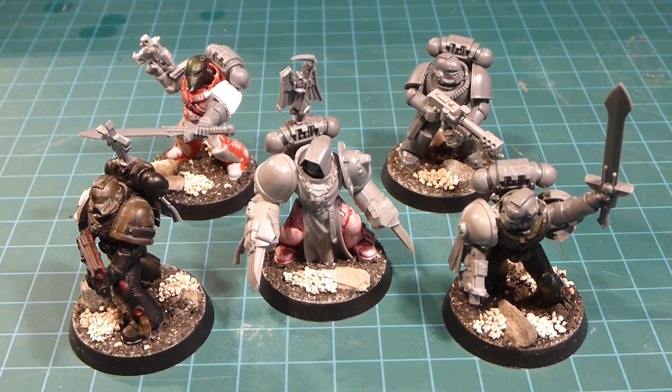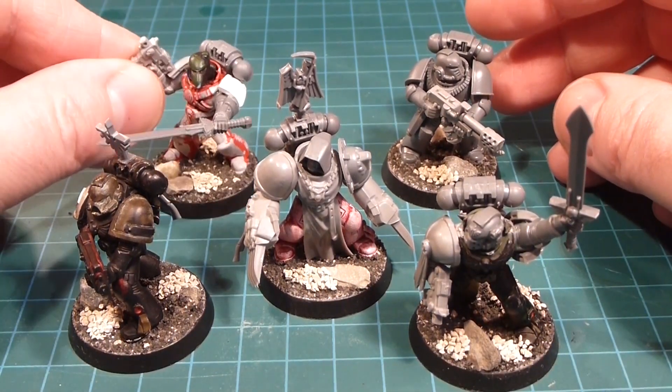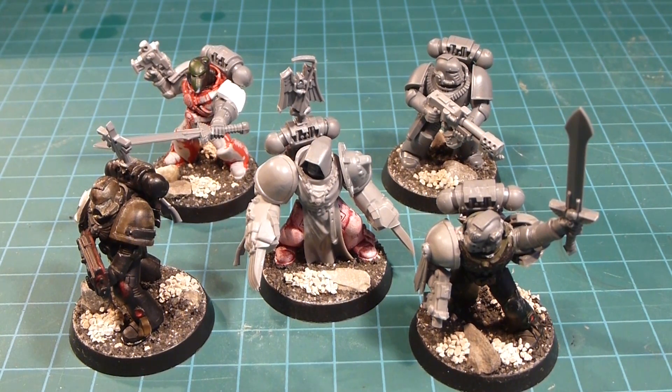Hi there ladies and gentlemen, welcome back to the channel. Today we're going to be working on our Frankenstein-assembled Fallen - these are the Dark Angels, the lost and forgotten Dark Angels they thought were traitors, but maybe question mark. I've been reading the Gathering Storm stuff and it's so good. I'm really looking forward to getting these guys dressed up and on the field. We're going to start with a little bit of theory about the old school days of the Dark Angels, and then get right into painting.